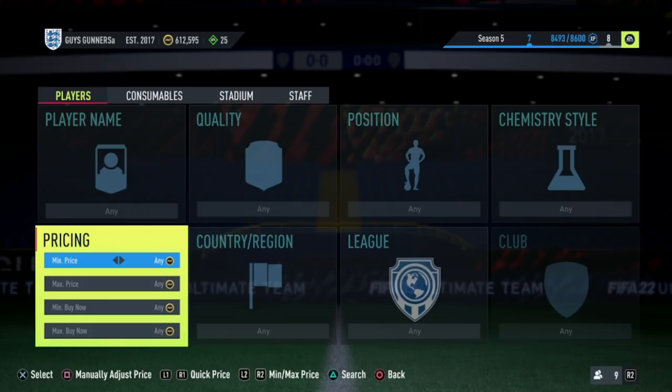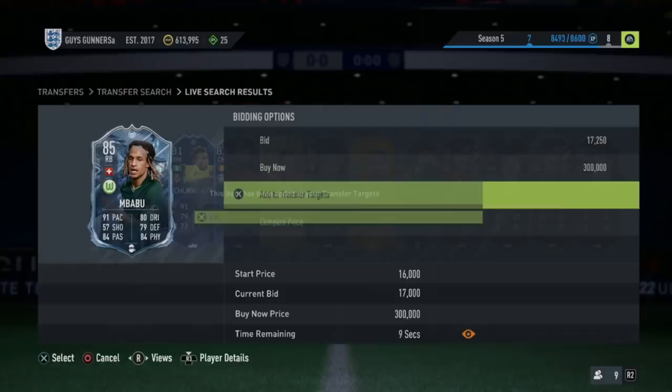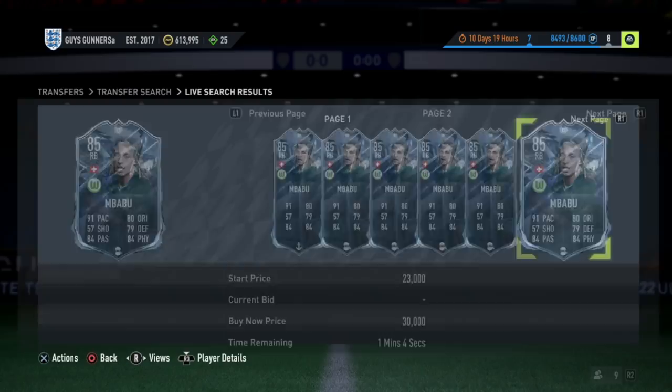The 10-20-30 bidding method is the most efficient to go from 100k all the way up to 300k. For this, all you need to do is put the minimum price to 10,000 coins, the maximum price to 20,000 coins, and the minimum buy now to 30,000 coins — hint why it's called the 10-20-30 method. All you do is search the market and look for a card with a bid on. For example, this Mbappé here at 17k — you would then find the cheapest price of these cards on the market, which for Mbappé looks like 19k.